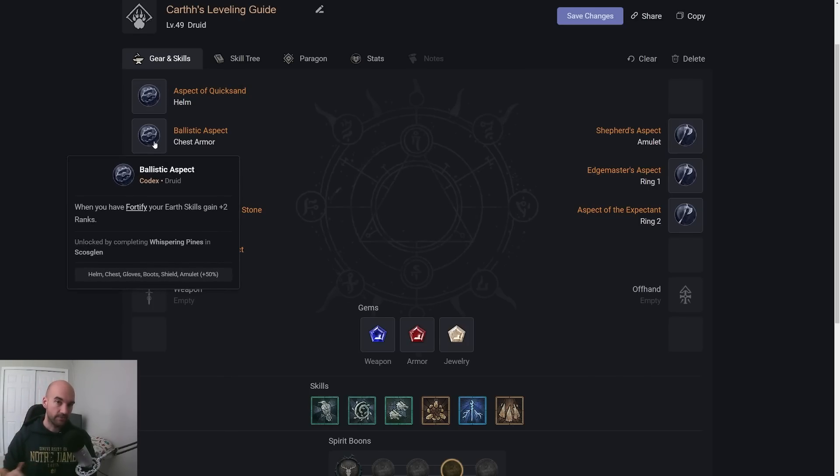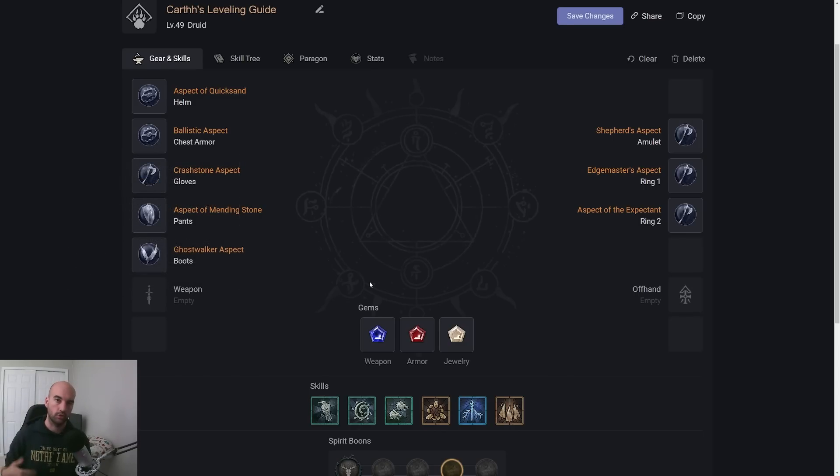The last one we discussed is Ballistic: any Fortify you have gives you plus two to Landslide — a very strong early game power. All these Aspects come from the Codex, meaning they're easy to get and apply whenever you want. One thing you'll notice is I don't have an Aspect in my weapon or offhand. You'll notice while leveling you upgrade your weapon constantly. I personally recommend using a two-handed weapon while leveling, especially with Landslide — you want those big chunky hits and it's much easier to maintain rather than constantly re-applying an Aspect every two to three levels.